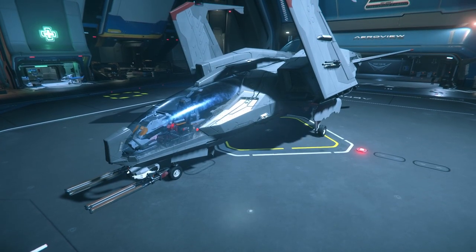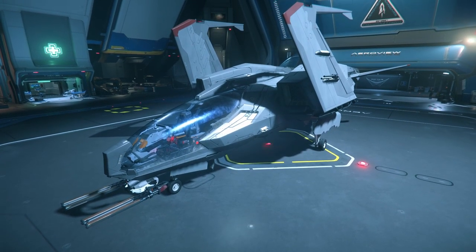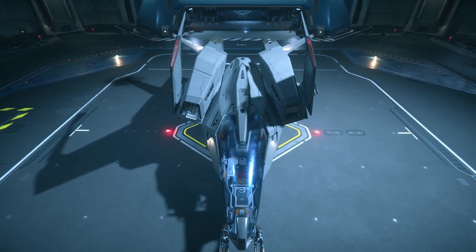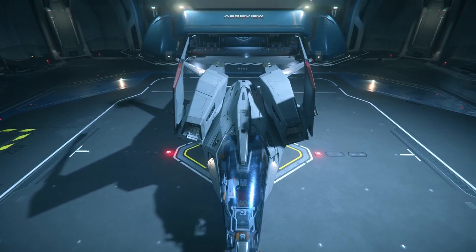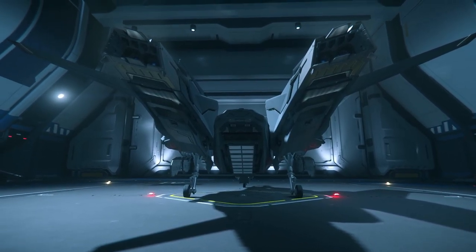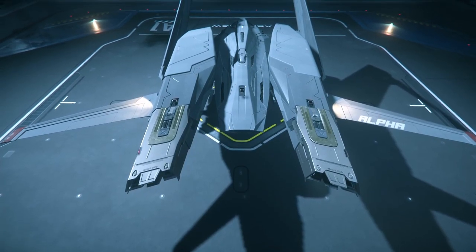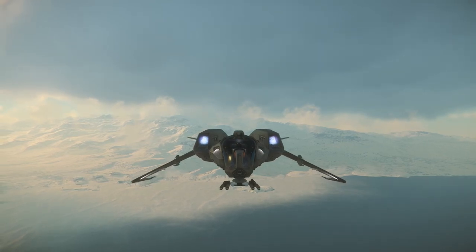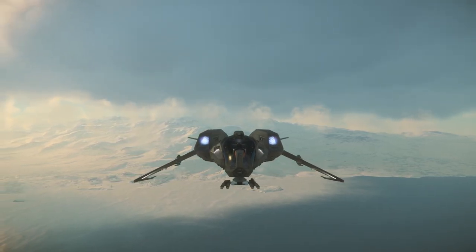The Mustang's styling is definitely a mixed bag. The long sweeping clamshell glass canopy effortlessly merges into the body of the ship, and with its sleek lines and sharp edges, it looks pretty good. Having two large engine pods slung high up on the Mustang seems to counterbalance the heavy turret mount towards the front of the ship. And when we fire the reverse thrusters, the front profile looks amazing.